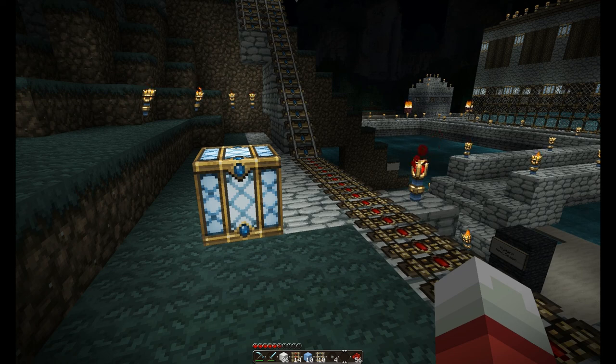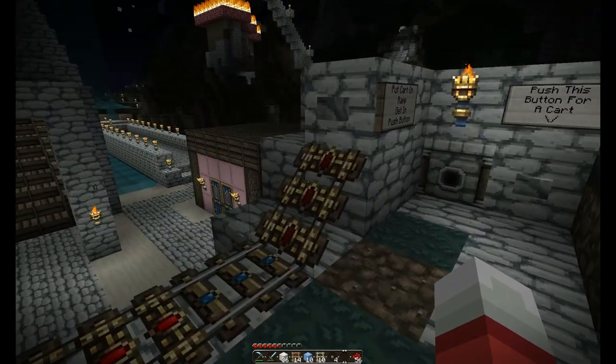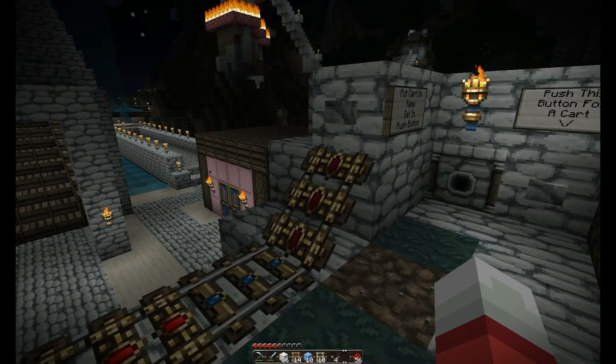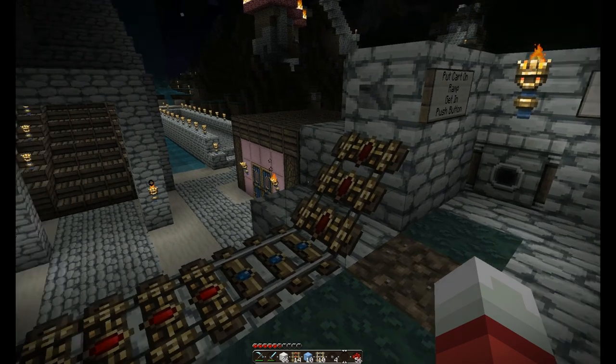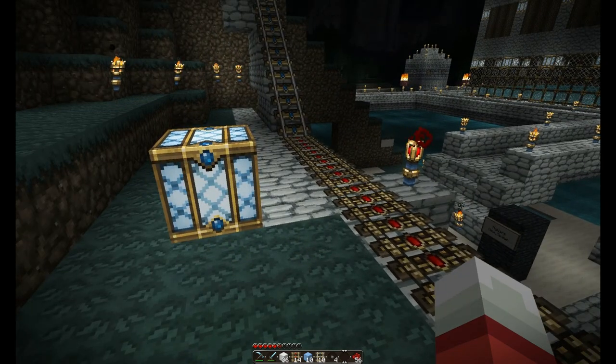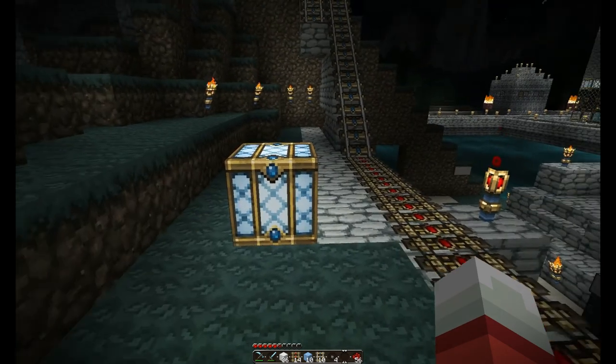Hey guys, Vicious here. Today I'm going to be doing another Minecraft tutorial on rail systems and mine cart tracks. Now if you've been reading the patch notes and staying current with your Minecraft knowledge, you know that the most popular way to make really long, extravagant rail systems was with the booster carts — basically a glitch that causes one cart to push another cart at maximum speed. But the creators of the game have been trying to phase that out.